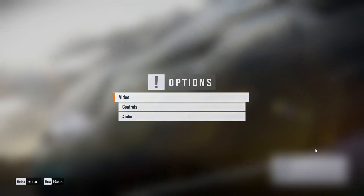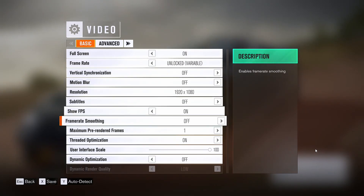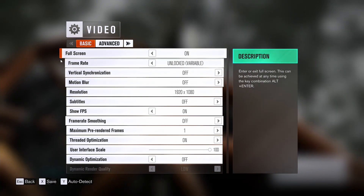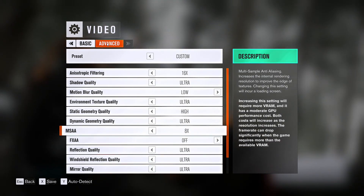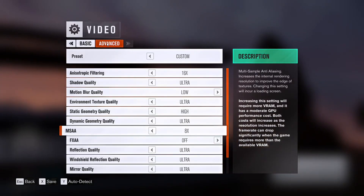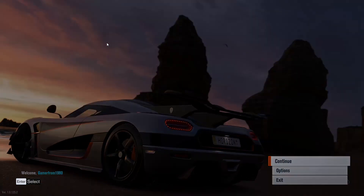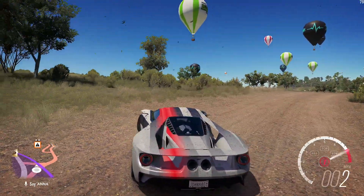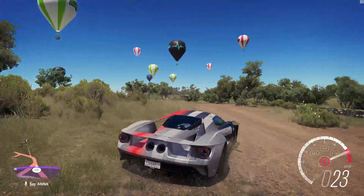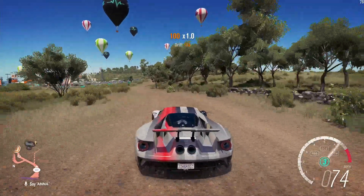Now, once I have the game loaded back up, I just go into Video Settings, go to Advanced, and turn MSAA back on — for example, I'm just going to use 8x. Now that I have the game loaded again using 8x MSAA, it seems to be working okay now.